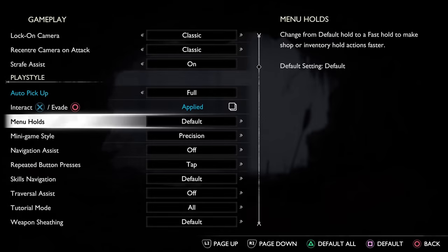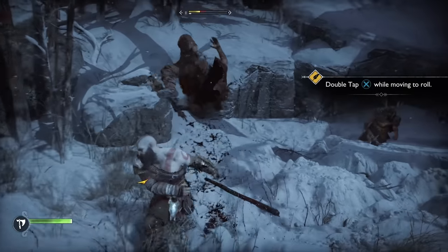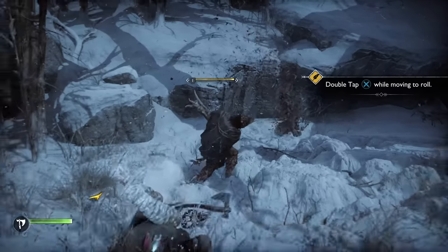The third setting is to set menu holds to fast, in order to speed up menu navigation when using shops and your inventory. This should save you some time, getting you back into the action so much faster.